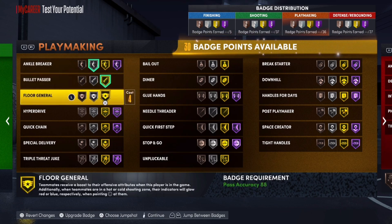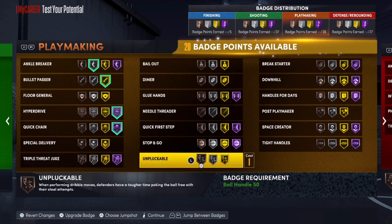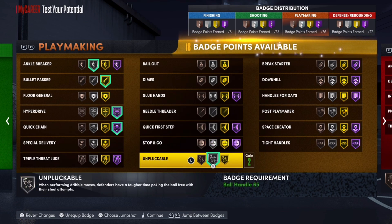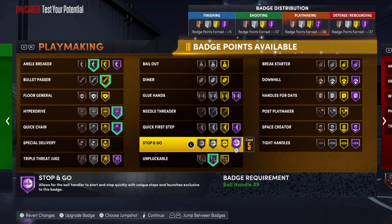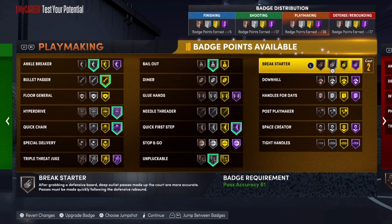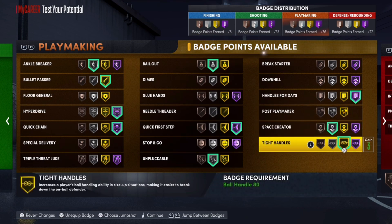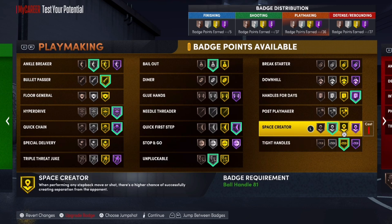For playmaking badges: Ankle Breaker to silver, Bullet Passer up, Hyperdrive up, Quick Chain up. Since they nerfed steals, Unpluckable on silver is all you need — I run Unpluckable on silver in pro-am and rec. Quick First Step all the way up, Bail Out to silver, Handle for Days all the way up, Space Creator and Tight Handles on gold. You also get plus-six from completing two seasons and plus-four from college to add to playmaking as well.